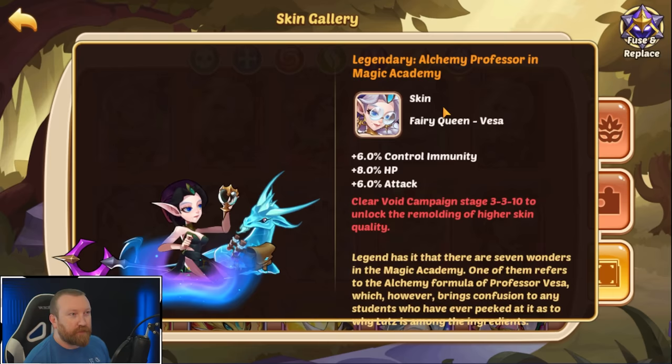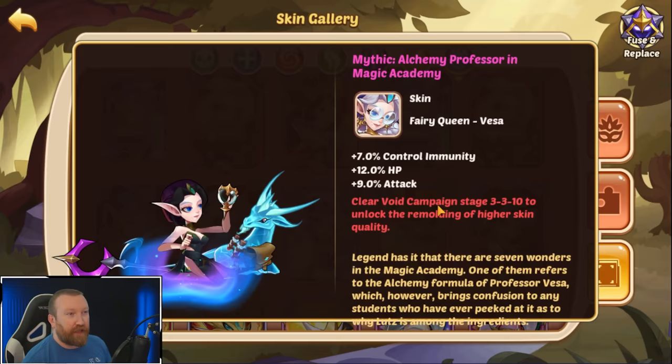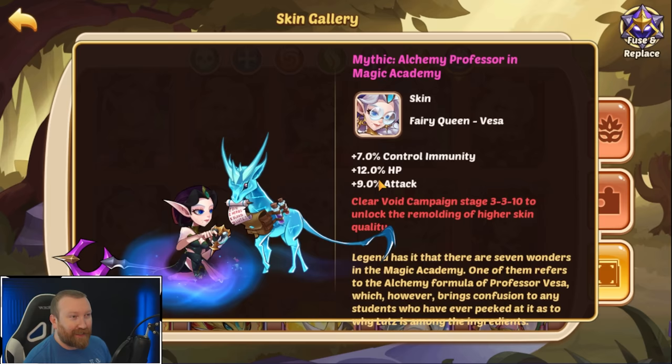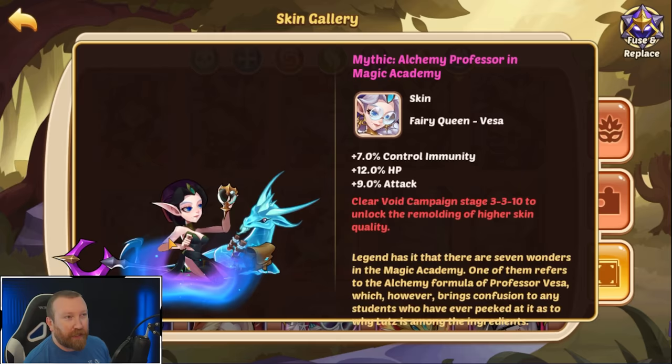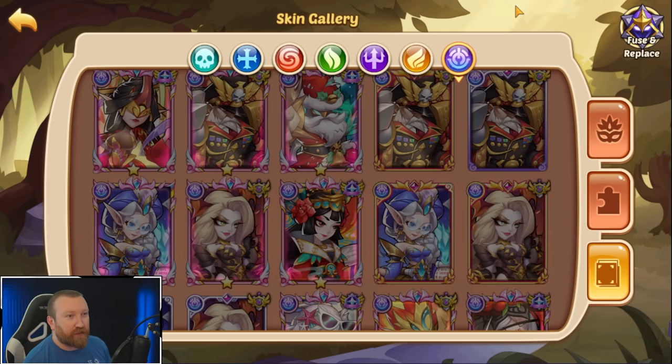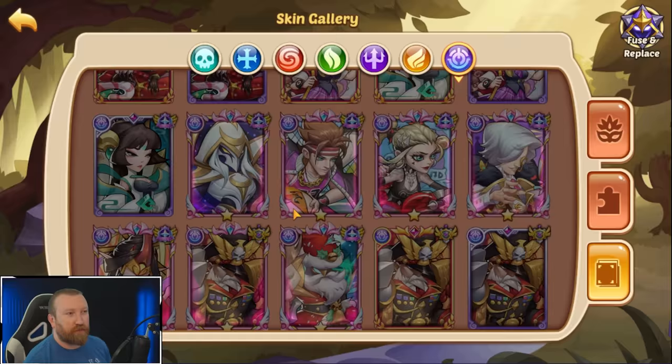You have the legendary one here at six eight eight, and then it says to clear void campaign stage three-three-ten to unlock the remolding of high skin quality. It's weird verbiage, but you can see it goes from six eight eight all the way up to seven twelve nine. That's a lot more HP compared to everything else, and they're gonna have these fancy little pink borders on them. It is a higher tier and of course you have to be unlocked in void campaign.